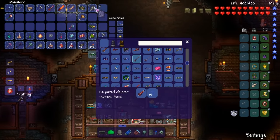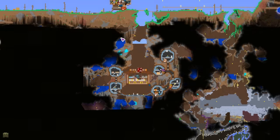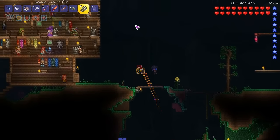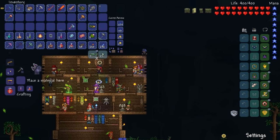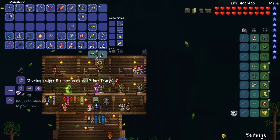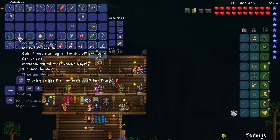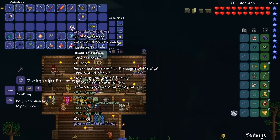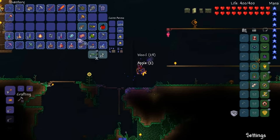This right here is the Skeletron Prime blueprint. We do have a guide, let's just talk to the guide. I don't know why I switched to the jetpack — I don't think it's any better than what I had before, but I never use it, so I might as well use it. So we can make a laser and we can make a saw.